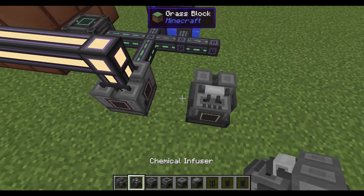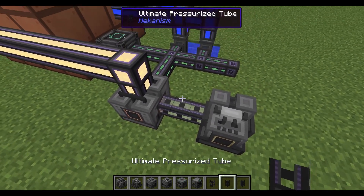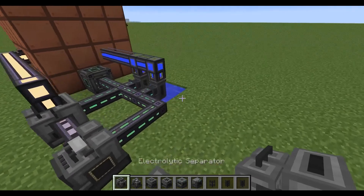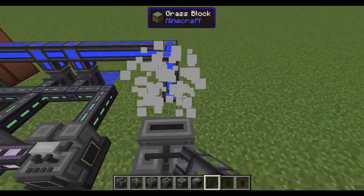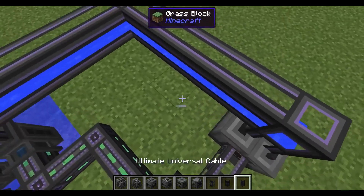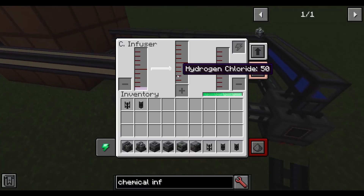The next thing you need is a chemical infuser — that's where the chlorine goes. You use pressurized tubes to move the gas. Then you're going to need another electrolytic separator; this one takes water, so you need the hydrogen. You'll see this will start making hydrogen chloride.